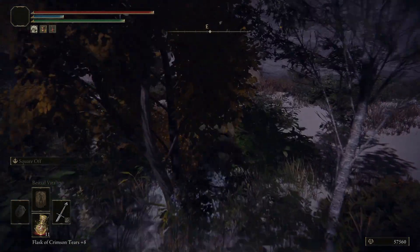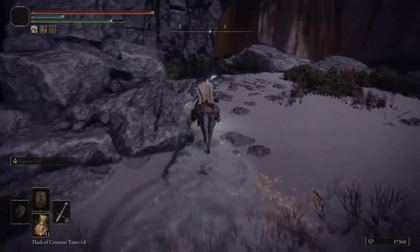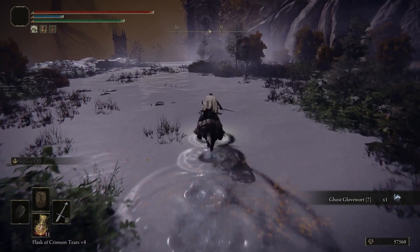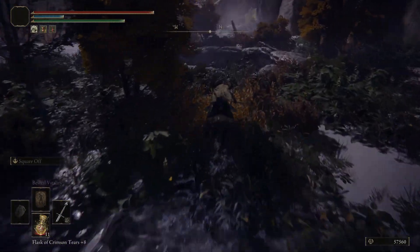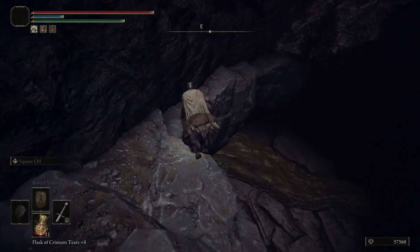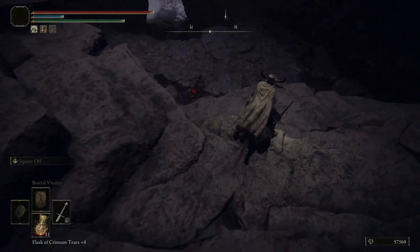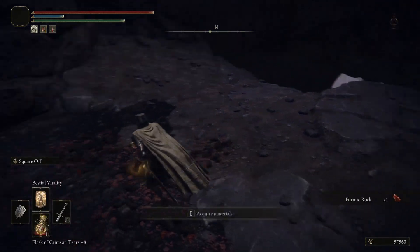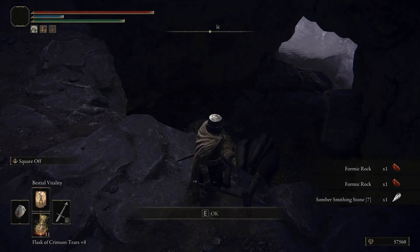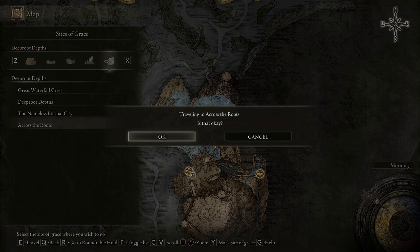From here we can head all the way up to the top and then drop down - there's a hole there. We're going to pick up a few items and then head down there. Watch out as approaching from the wrong angle can lead to death. But down here, this puts you above the gigabear that gave the talisman. And here we can get a Somber Smithing Stone 7. Then we can head back across the roots.